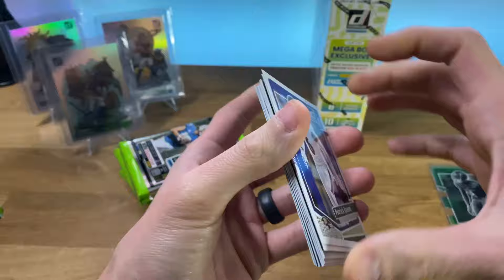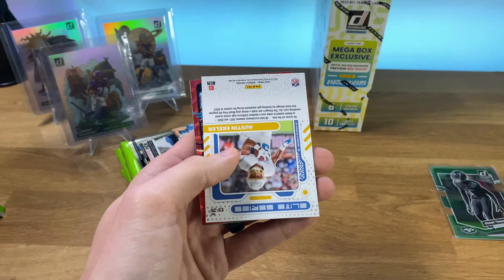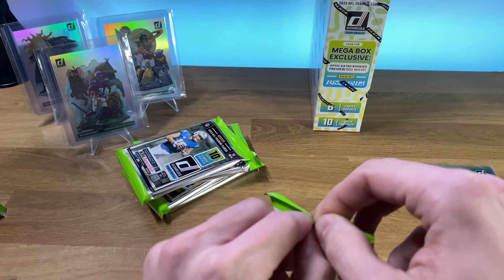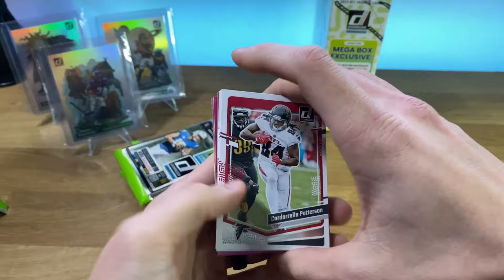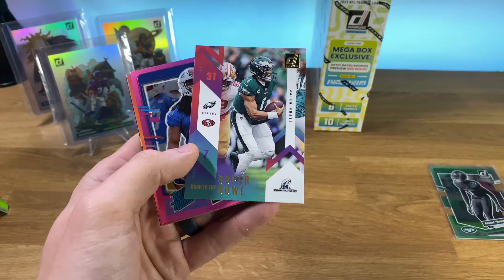Our second mega box, out of three — let's get right into it. Got a Penny Sewell. Darnell Wright. Looks like an Austin Eckler Elite Series here. The Will Anderson red wave — that's not a bad one to pull. Cam Smith green on the back. I don't know what it is about some of these packs — some are easy to open, others they just get stuck. Got a Cordell Patterson. Looks like a Danny Dimes there. Road to the Super Bowl. Dorian Williams pink.